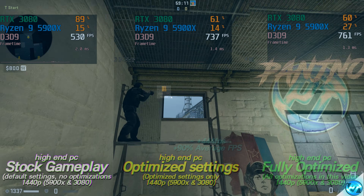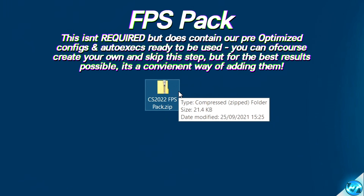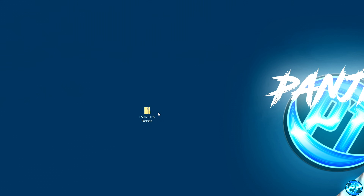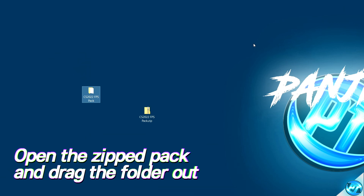First of all, in the description down below you'll be able to find the CS 2022 FPS pack. You do not have to download this pack, but to follow every single step in this video quickly and easily, put it onto your desktop. Once downloaded, double click inside the pack and drag the folder onto your desktop.